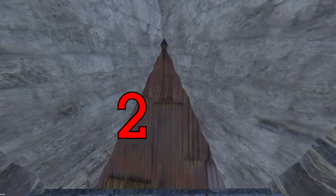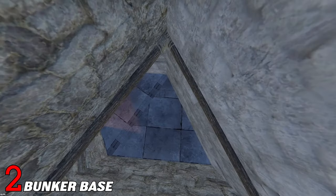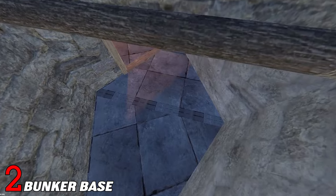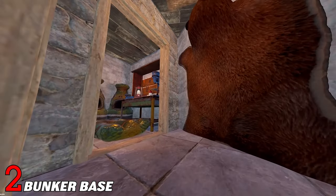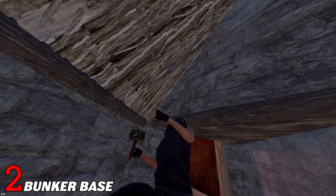Next up is Bunker Bases. Most experienced players already know about this, but it means using Rust's building system with stability to basically use a wall or roof as a door. These can be made in various ways, but I will show you one of the easier ways. Here is an example of my go-to 2x1 bunker base with a roof bunker. There are tons of other videos on YouTube that have in-depth explanations on how to build them and exactly how they work.